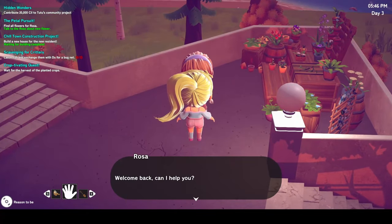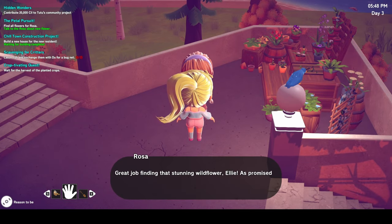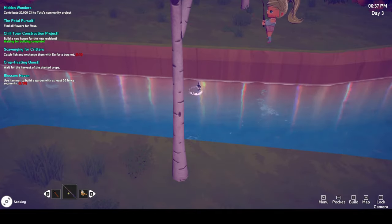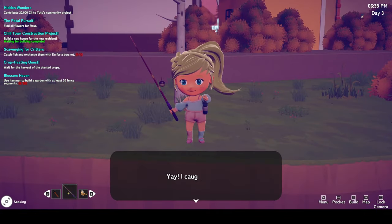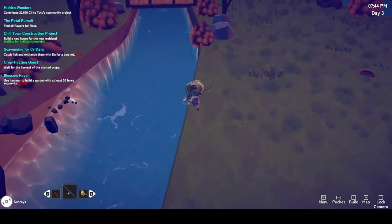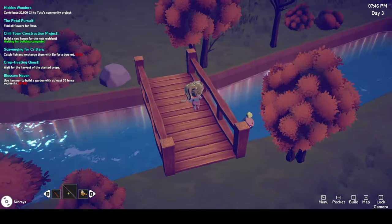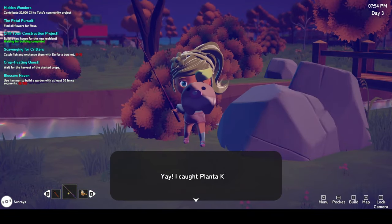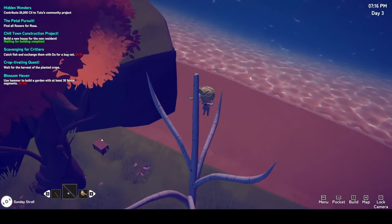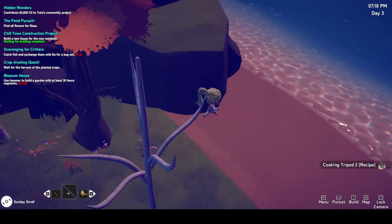I showed Rosa my new flower and she gave me another quest to put a fence around my garden. I went fishing across the entire island and the first thing I caught turned out to be a letter in a bottle. By the end of the day I didn't manage to find the two fish I needed for Dew's quest, but I did catch my first pal — a planter kid. I also stumbled across my first mystery box, which are little wooden boxes hidden around the islands, and inside each is a blueprint for a new decoration.